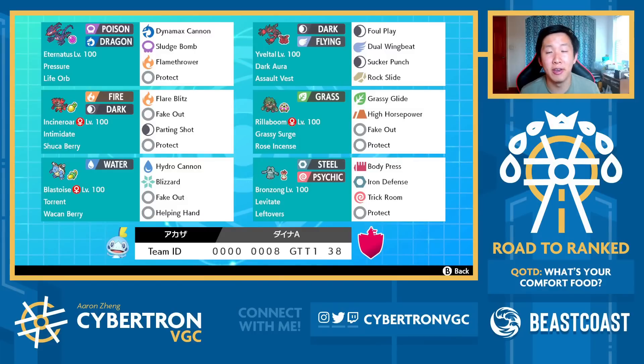Hey guys, Aaron Cybertron Zhang here, and today I'm back with another episode of Road to Ranked, where I climb the online Series 12 ladder and provide live commentary as I go. In the previous episode, we featured a really interesting restricted core with Eternatus and Eviolite, as well as a Wacom Berry Gigantamax Blastoise, so we'll be playing a couple more matches with it today.